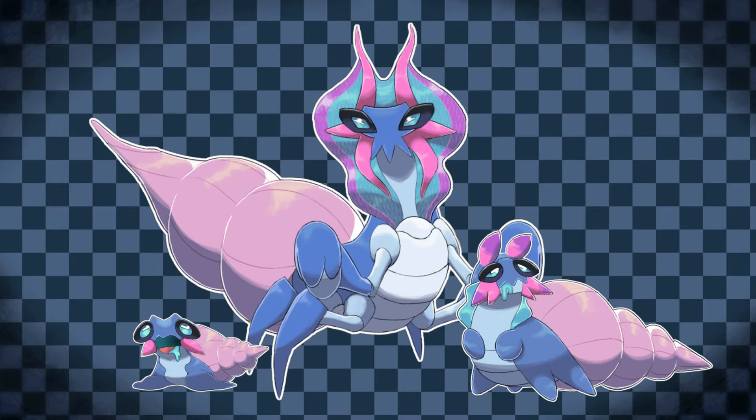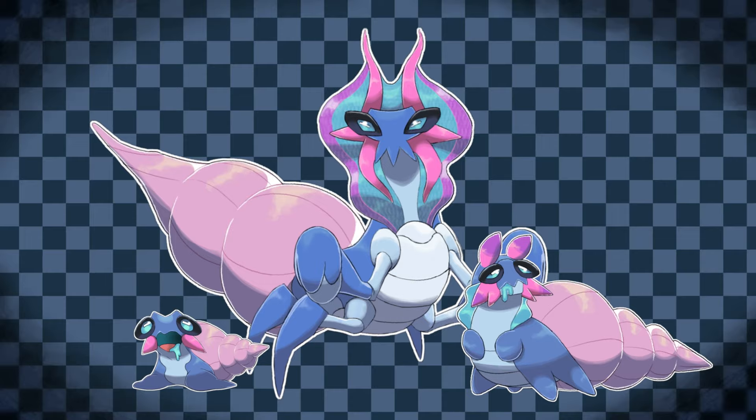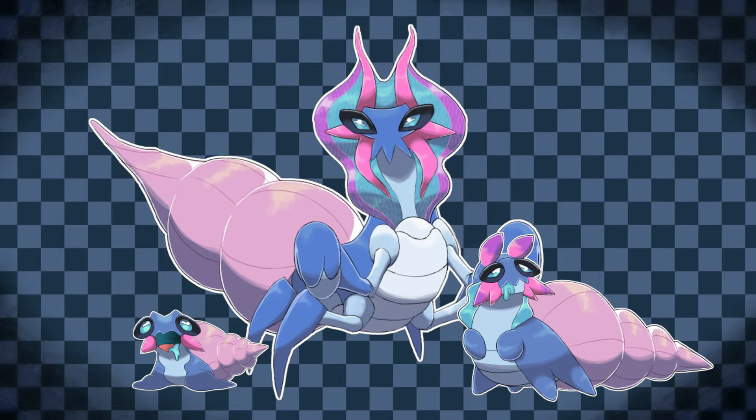Evolving for the final time, Karsendent completes the journey and brings the Arcana upright once more. It has found enlightenment, ascending not just in mind but body as well. Its hermitage has helped awaken its innermost strength, rewarding its patience and diligence with a heightened state of consciousness and cosmic power beyond most mortal comprehension. Finally having found what it was seeking, it understands itself fully, and has truly become a beacon of wisdom.